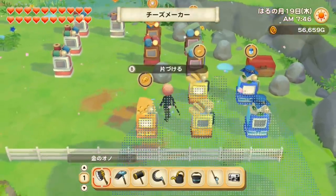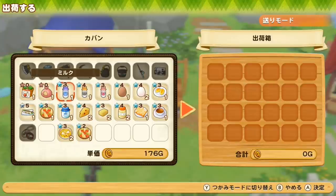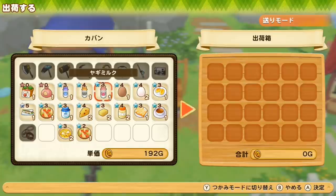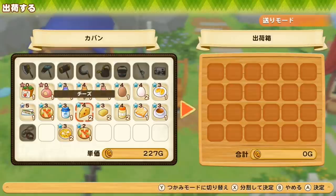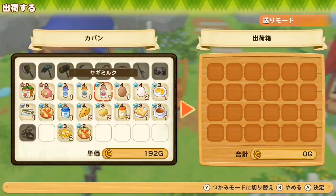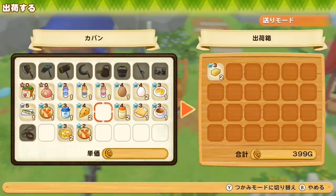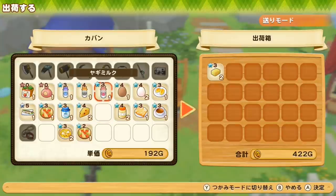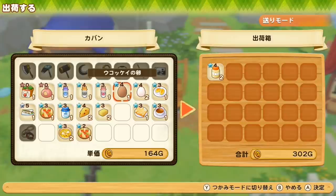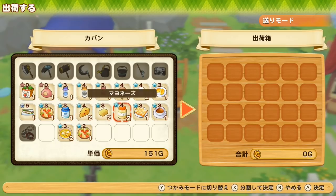Let's compare the prices quickly. Transforming one normal milk into one normal yogurt goes from 176G to 211G — still a good difference. But buffalo milk sells for 245G by itself; put it in the cheese maker and get two cheeses for 454G — almost double. One goat milk is 192G, but two butters gives you 422G — more than double. One silk chicken egg is 164G, but two mayonnaise is 300G — almost double again. So keep that in mind when you transform your products to make sure you use the right makers.